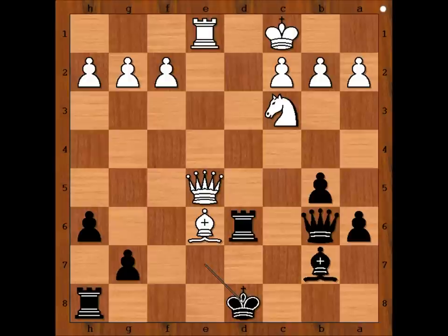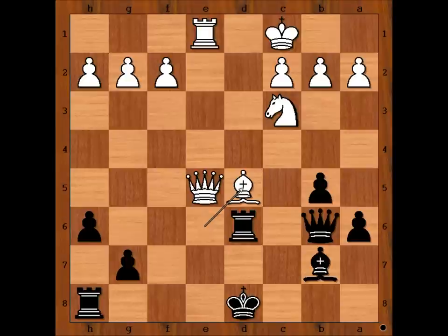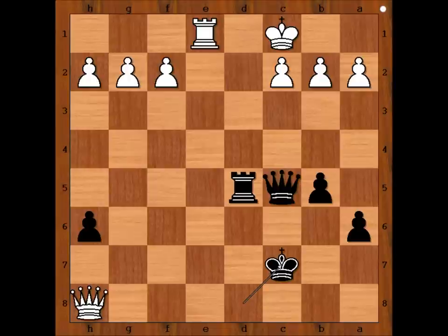We have reached another critical position of the game. It is white to move — what would you do? I'll give you two moves: knight to d5 and bishop to d5. Which one is better and why? Stronger was bishop to d5. After bishop takes bishop, knight takes on d5 attacking the queen. After queen to c5, queen takes on g7 attacking the rook on h8. If black continues with rook takes knight, then queen takes rook check, king to c7, and white is three pawns up — should be winning.